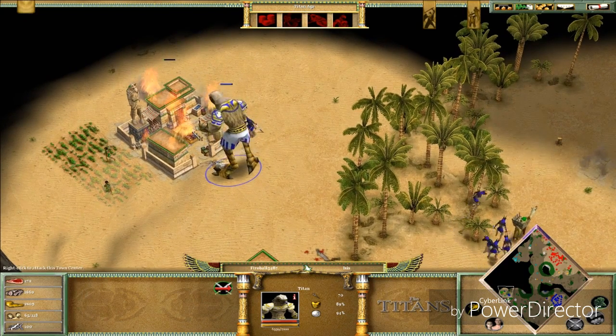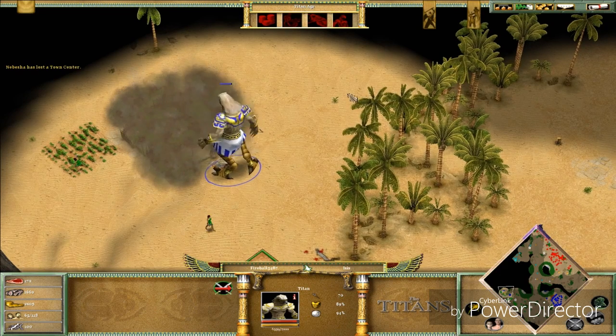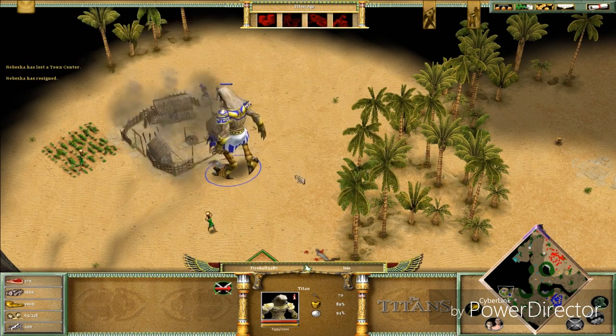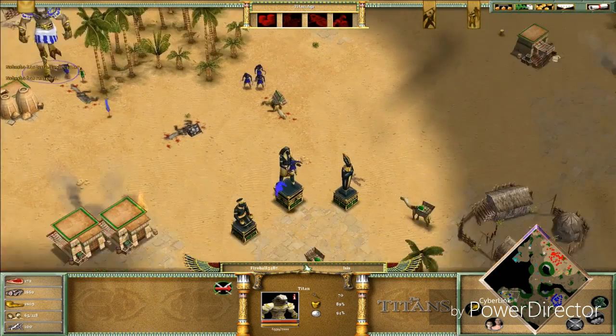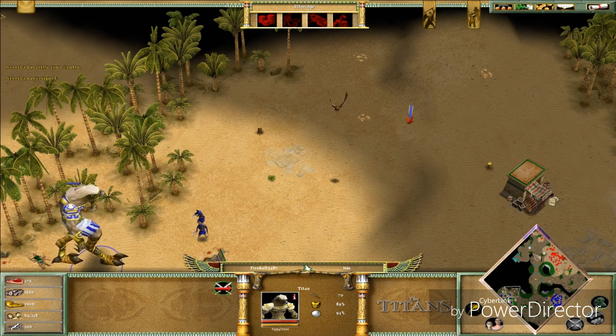The Titan moves in — boom! Wait, it didn't destroy it in one shot? 'May I offer my surrender?' Yes — because if I say no I'd have to kill each one of his villagers, each unit, and destroy each building. Actually — no!